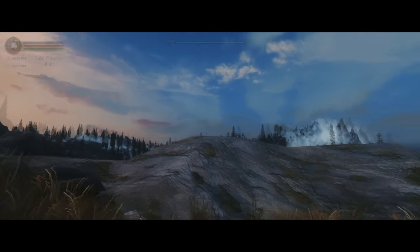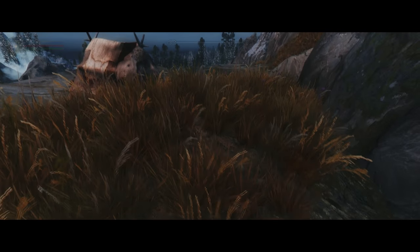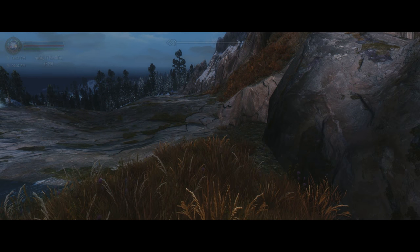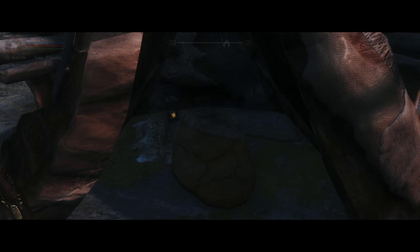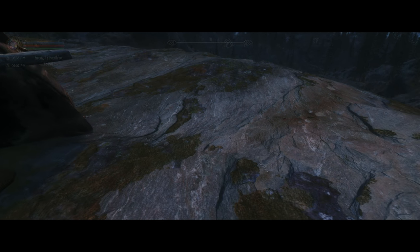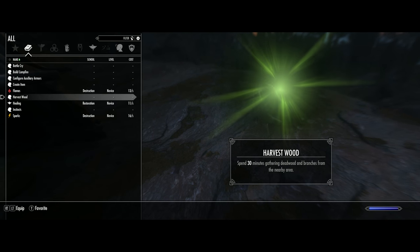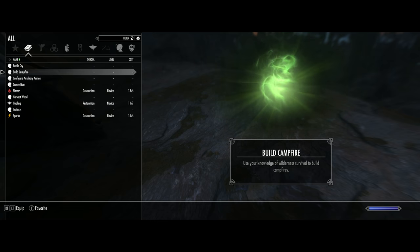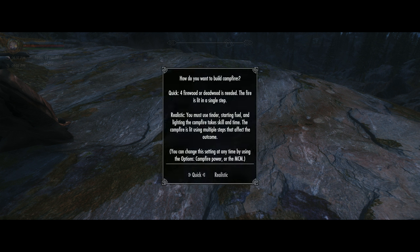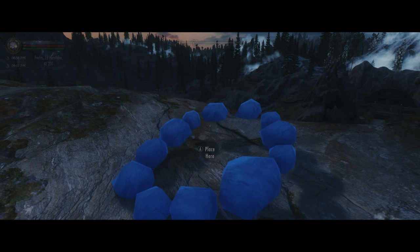Oh my god, this ENB is superb, I love it. You could be walking down here and you wouldn't even know I have a campsite - it's so well hidden. I could have actually plonked it on the grass, but no - then it comes up through the bedding and everything. At least it's nice and clean in there. Alright, how do I do this? Not like that. Ah, here it is - Build Campfire. Let's go.